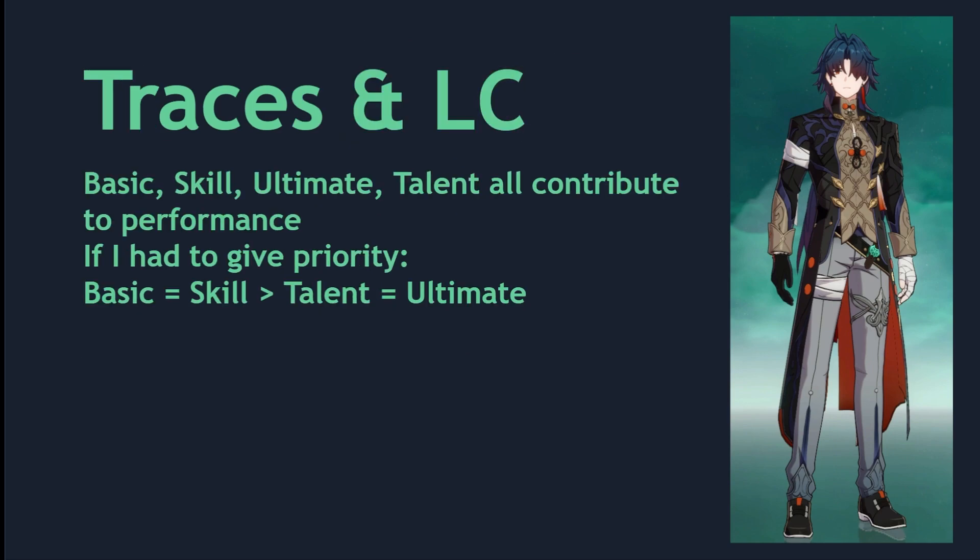Because Blade's kit is so well-rounded, it's actually hard to find anything that stands out. His basic attack, skill, ultimate, and talent all contribute to his performance, so I would actually recommend leveling all of them up equally. If I had to give a priority, I would say basic and skill are slightly more important than talent and ultimate, because Blade's talent and ultimate are not reliable sources of damage — certain conditions have to be met to maximize their damage.